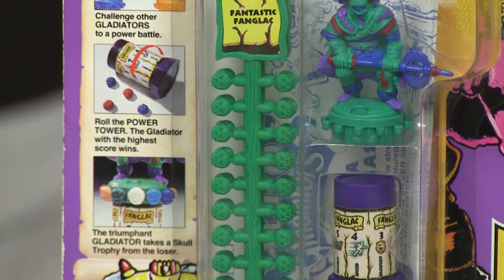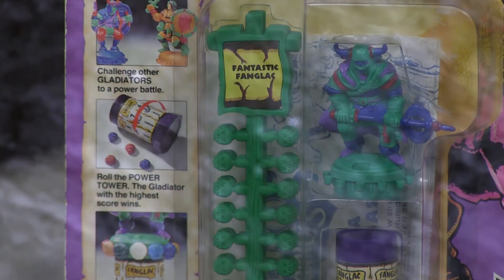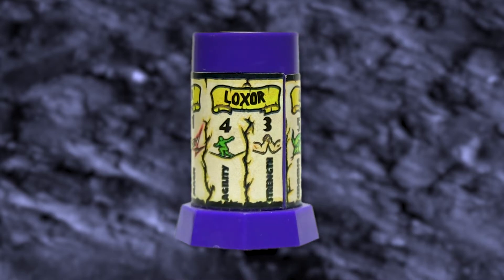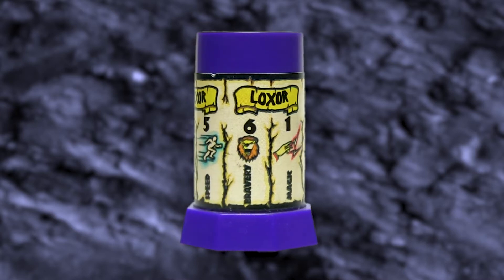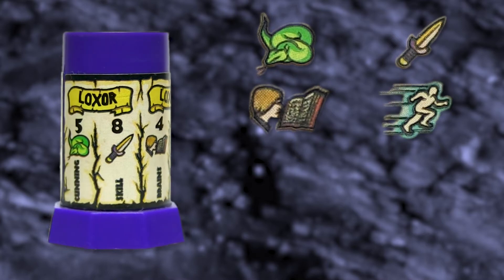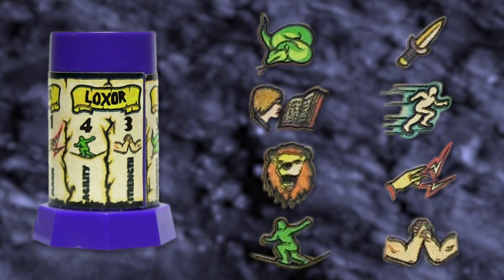Their main appeal was the self-contained gaming system that Bluebird incorporated. Each gladiator comes with an individual power tower, which displays his competency, scored from 1 to 8, across 8 different characteristics: Cunning, Skill, Brains, Speed, Bravery, Magic, Agility and Strength.